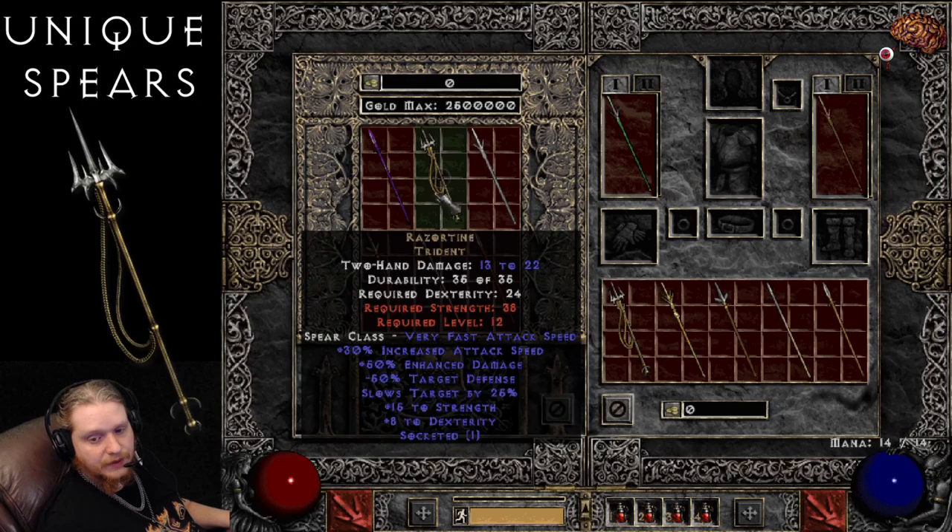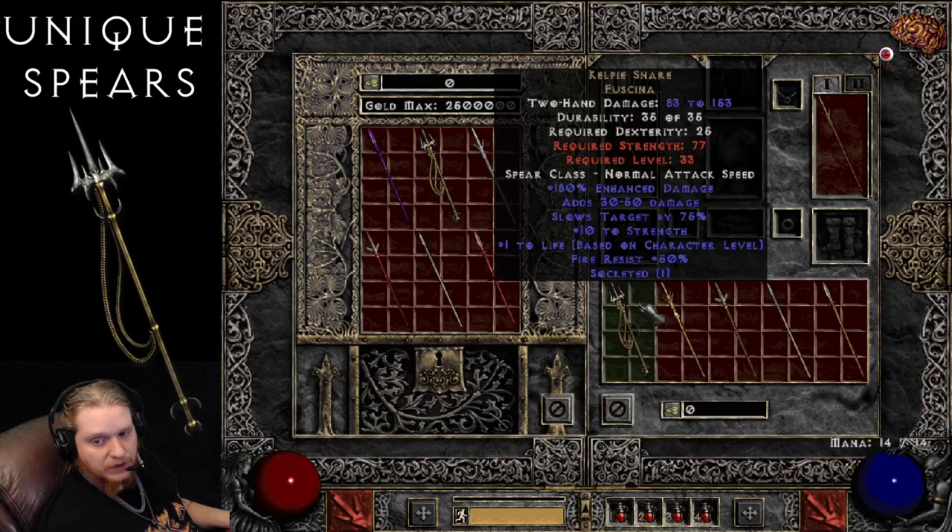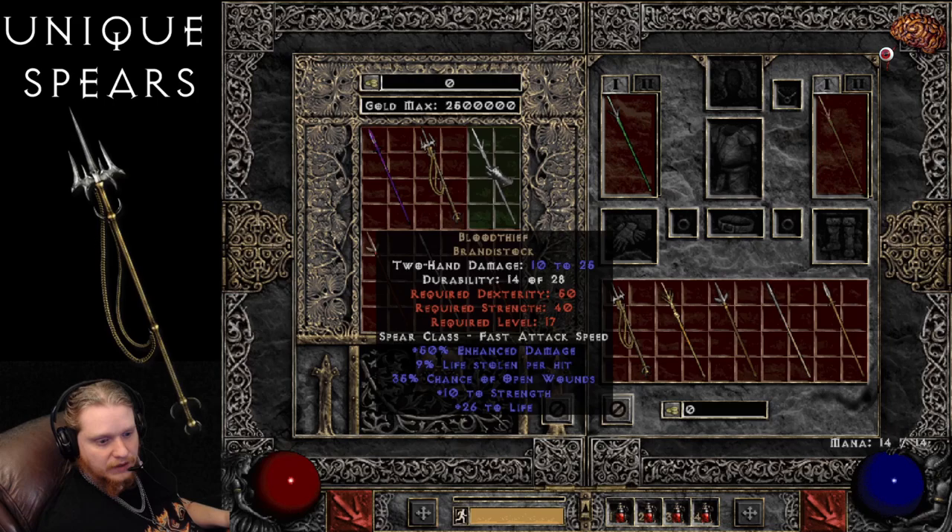The main downside of this is the fact that it has 13 to 22 damage, which is not the greatest, which is one of the reasons why some people will upgrade it to use it on other characters. However, if you manage to find the Kelpie Snare, which we'll talk about later, it may be a good replacement.